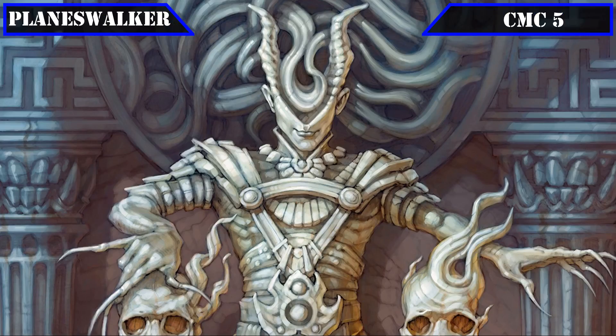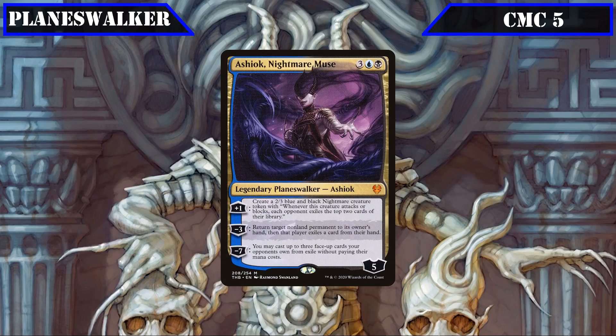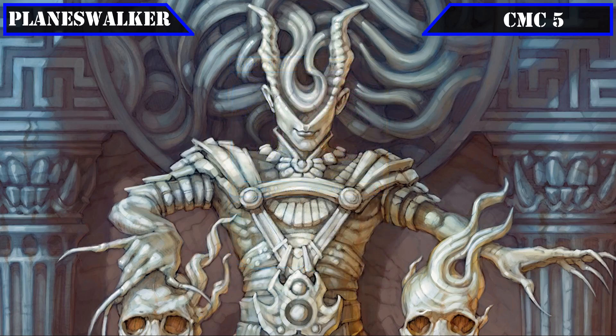Our only other planeswalker outside our commander is Ashiok Nightmare Muse, who has 5 loyalty. Their plus 1 creates a 2-3 nightmare token that, whenever it attacks or blocks, exiles the top 2 cards of each opponent's library. Their minus 3 bounces target non-land permanent back to its owner's hand and has that player exile a card from hand. Their minus 7 lets us cast up to 3 face-up exiled cards our opponents own for free — providing bodies to protect our commander, removal in a pinch, and a powerful ult relatively easy to reach given Ashiok's high starting loyalty.